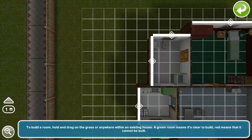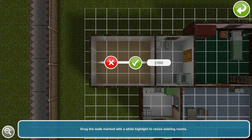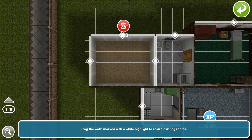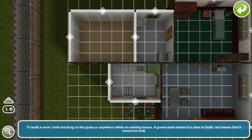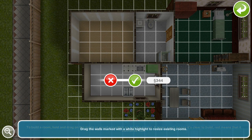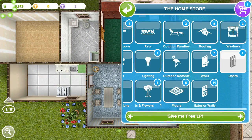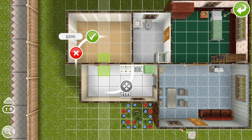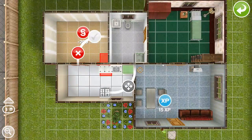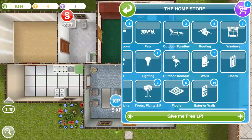So that looks pretty good, we can go back to rooms here. The bathroom is pretty good — we could probably make an extra room right here. That looks pretty good, a small little room just off the bathroom. We're actually going to extend the kitchen up a little bit and add a door right there, a couple more inches. There we go — we'll go ahead and buy a door and add it. We'll add another door for the bathroom right there, and then go ahead and buy a bed for the room.